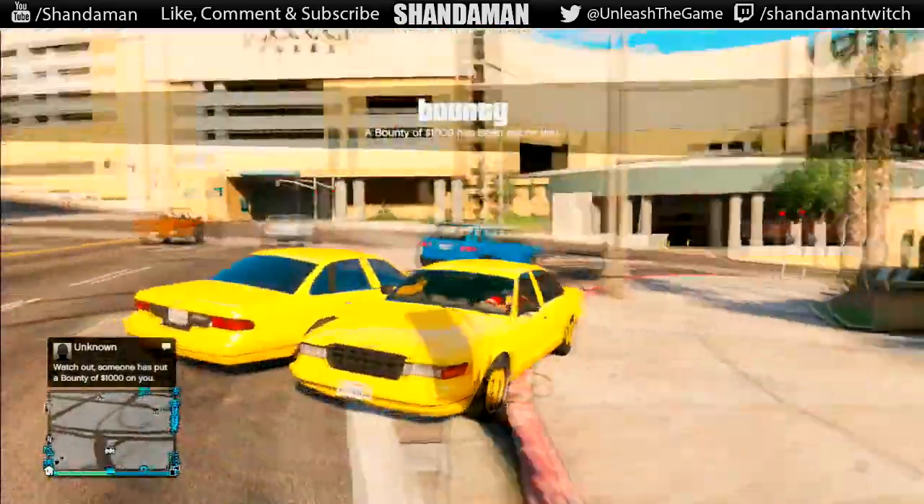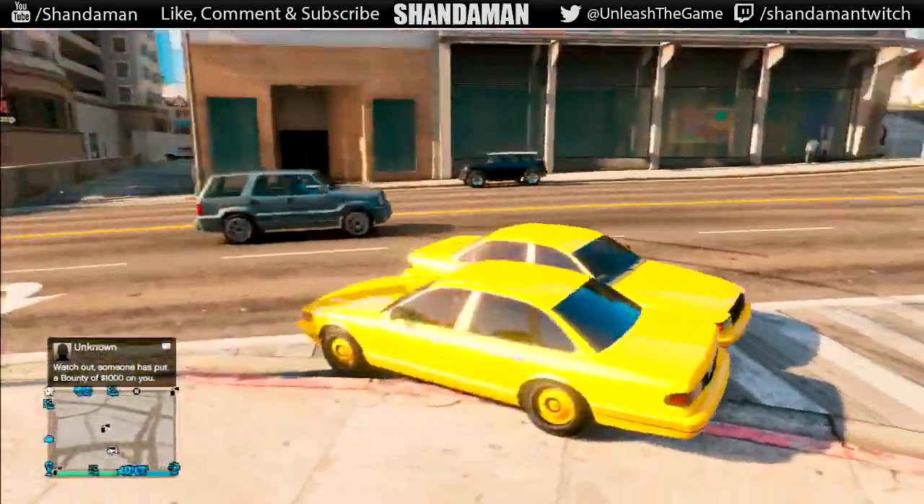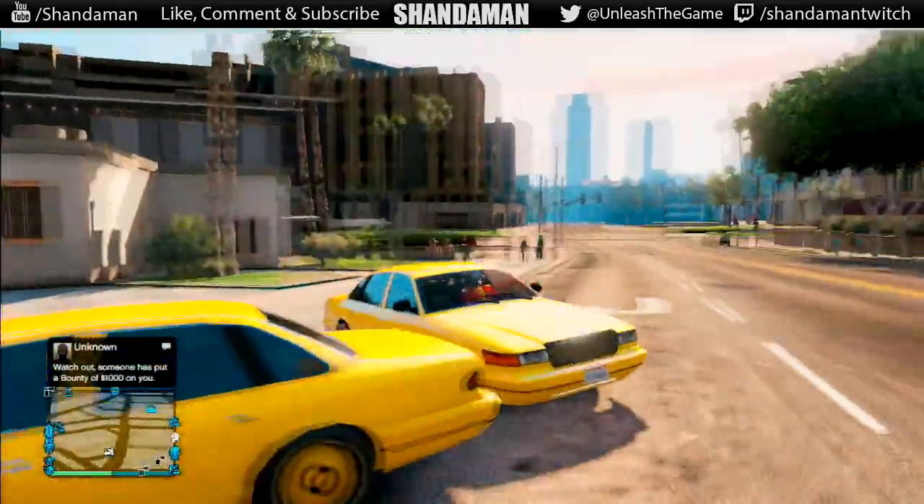You can also give the duplicated vehicle to one of your friends — just make sure that he gets into the vehicle before you get out of it, otherwise it will despawn.